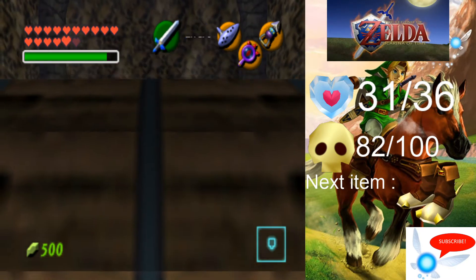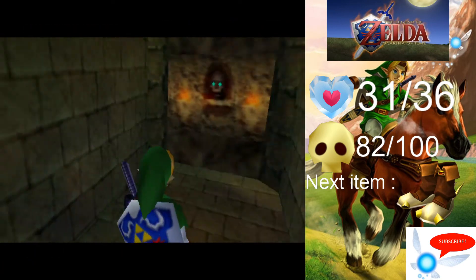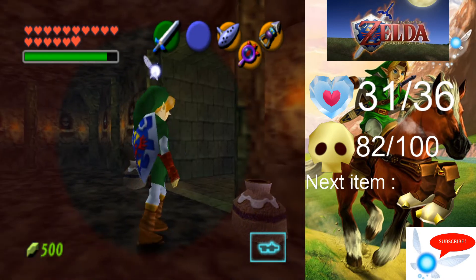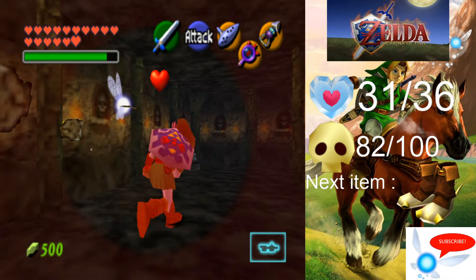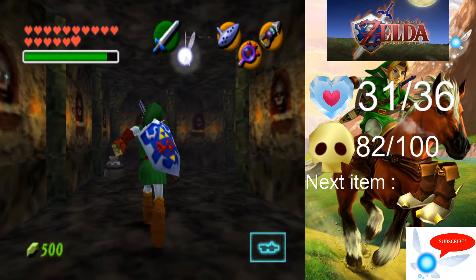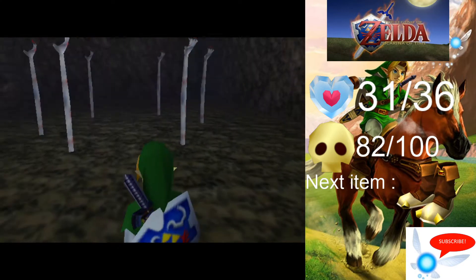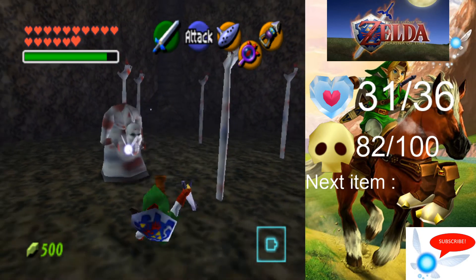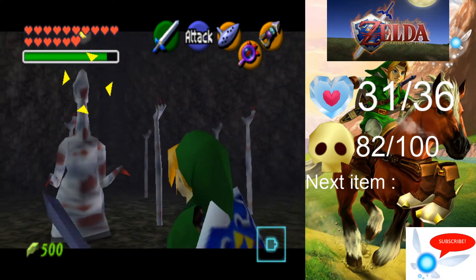The next item on the agenda is the Hover Boots — probably the most useful. We're going to head through here, take another right, and head through this room with the two pots on either side. Keep your Lens of Truth out as you'll want to make sure you don't run into anything you don't want to. We're going to fight another Dead Hand here, which will be easier than when we did it as Child Link because our weaponry is better.